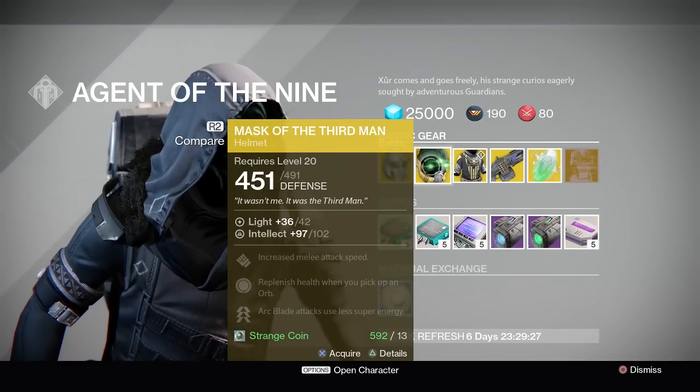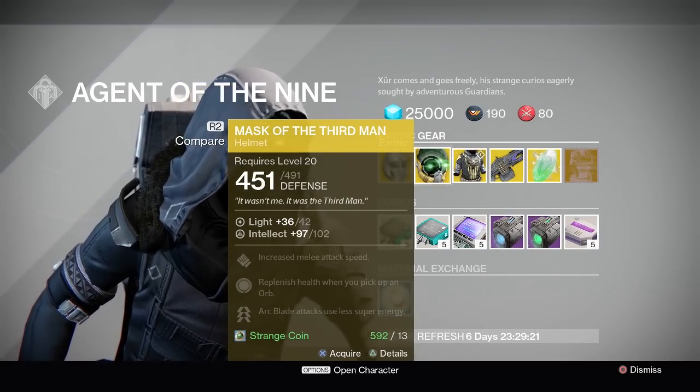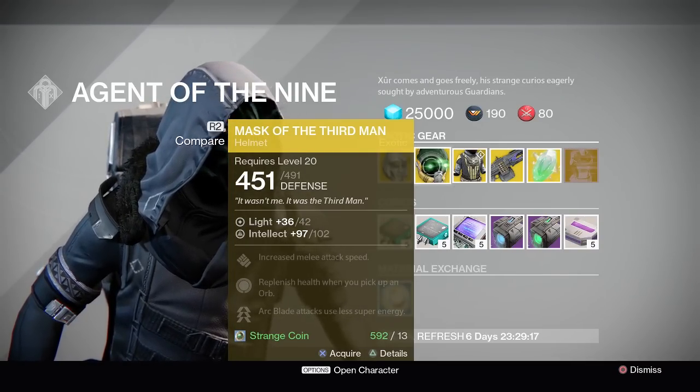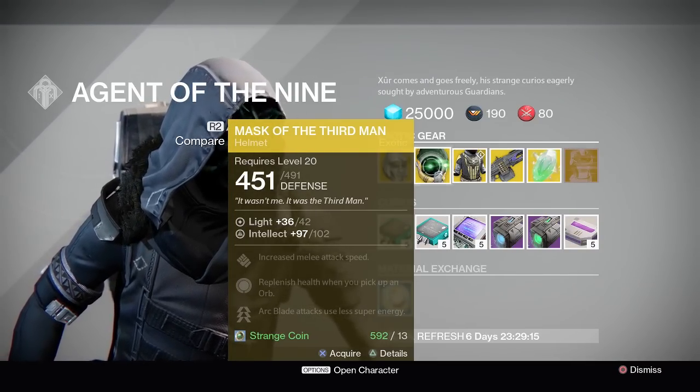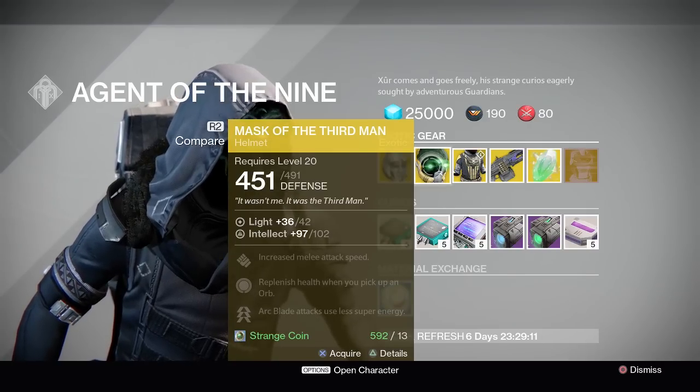Moving on, we have the Mask of the Third Man. This is very good for Crota if you're running the sword, or if you just want to use less super when using your Arc Blade. When you pick up orbs you gain health and Arc Blade attacks use less super energy.